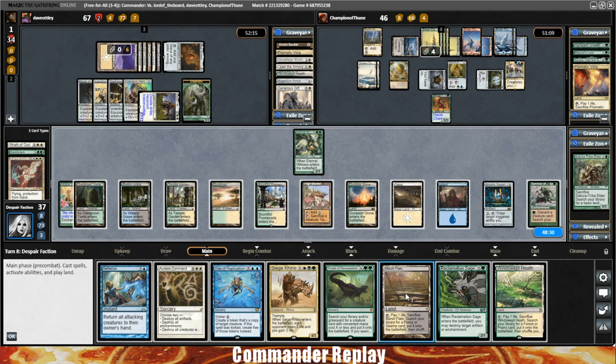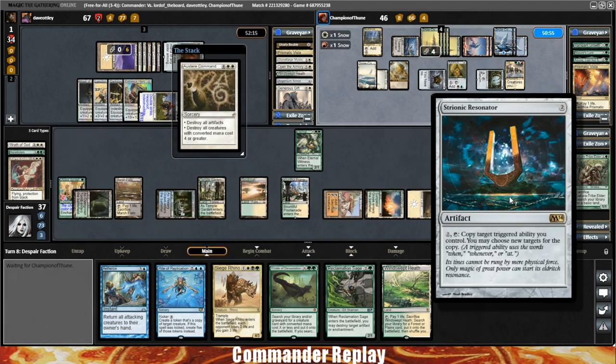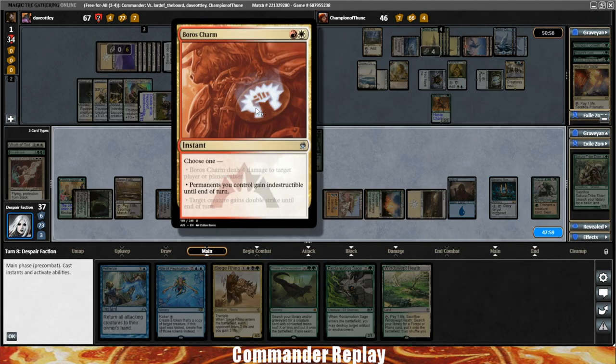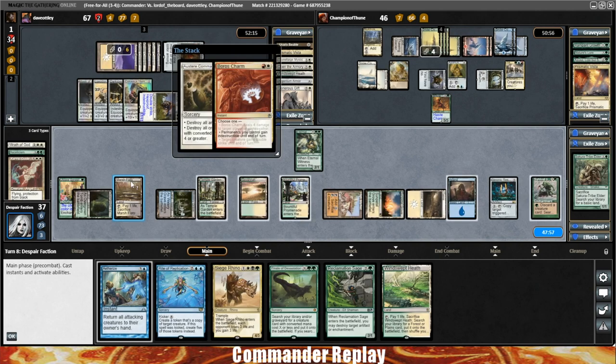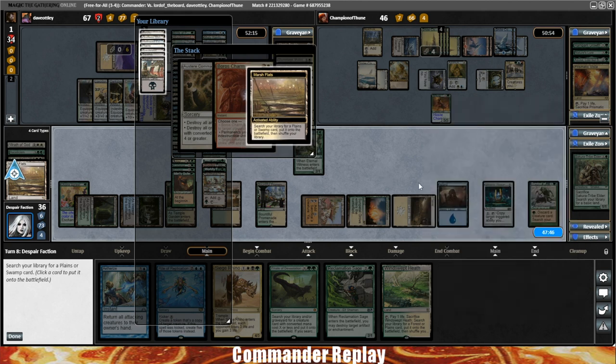We draw a Windswept Heath. Play the Marsh Flats. Play the Austere Command — going Big Creatures and Artifacts. Oh good, opponents are responding. I forgot we should have used the Strionic Resonator first. Opponents are going to Boros Charm again — I forgot they got that back. So we'll crack the Marsh Flats and get a Scrubland.